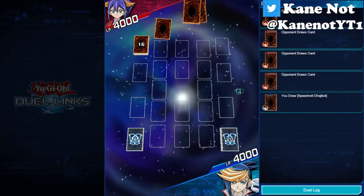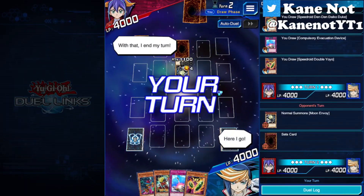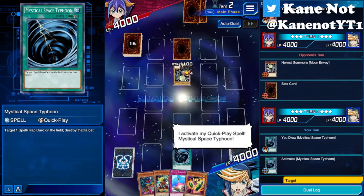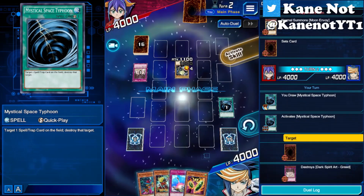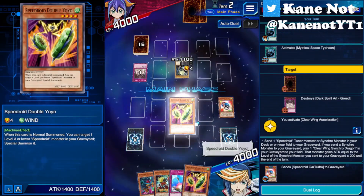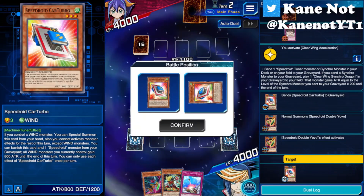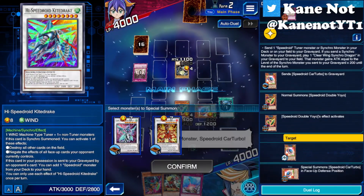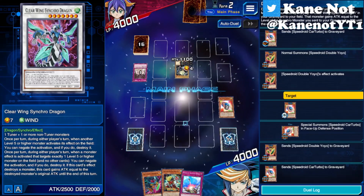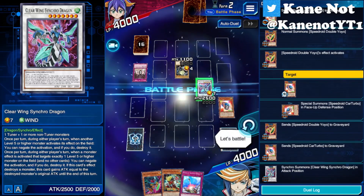Let's see what you got. No extra deck - that's sad. I activate my Quick-Play spell, Mystical Space Typhoon. Add a tuner to the graveyard. Speedroid Double Yo-Yo - I activate Double Yo-Yo. Let's tune away. Going for Clearwing Single Dragon. Let's go! I'm going to reserve this for later - you'll see what I'll do. We're clearing the field, let's see what else we've got. We'll set that. Let's bring out our Red-Eyes Dice in defense position. We'll go into our level 8 - Hydralander. Let's go.